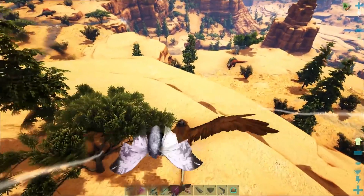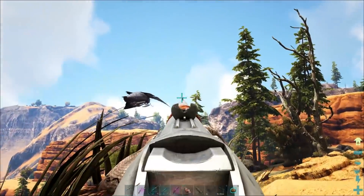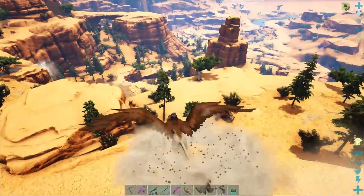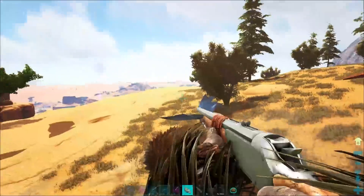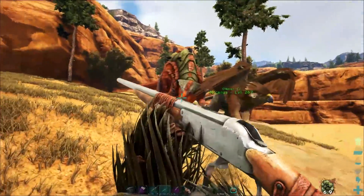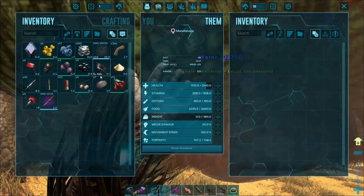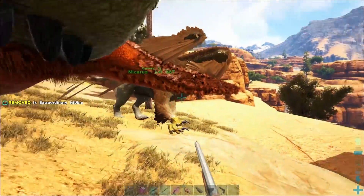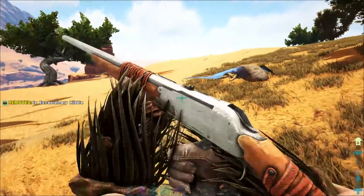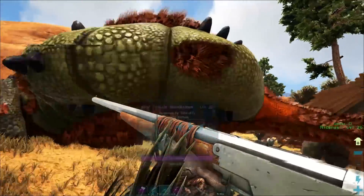We got a Morellatops here - beautiful, twinsies. You can both have a little nap together. Morellatops, you can have the kibble. We'll grab a couple pieces more - two pieces each should be enough. You can reload your gun now. Two pieces for you too. Food taming - taming, alright. We'll see what happens after they eat their first bit of kibble. They're only level 25, so two pieces of kibble each should be enough.